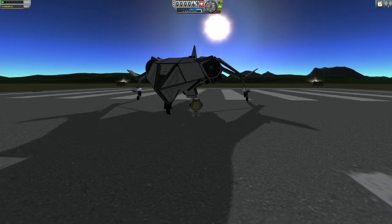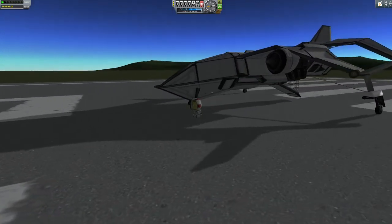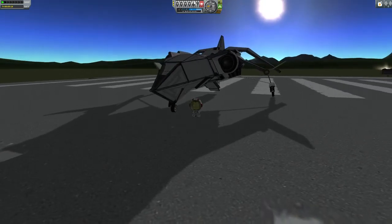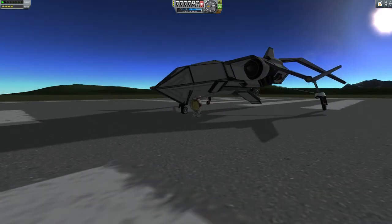Some of you might have seen the Holo VTOL, where you can actually walk into the plane, take a seat, and fly it. This is the same idea, only the next evolution. This is the Holo SSTO VTOL, called the Holo Dropship.